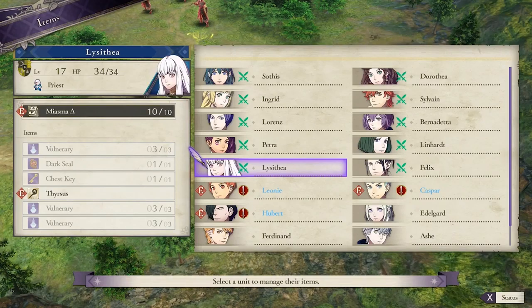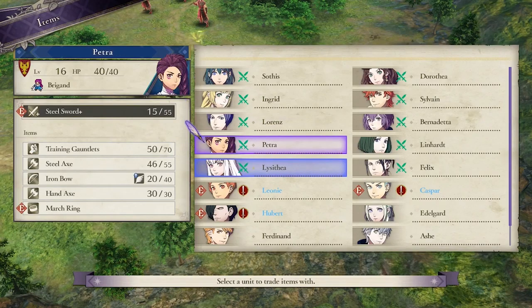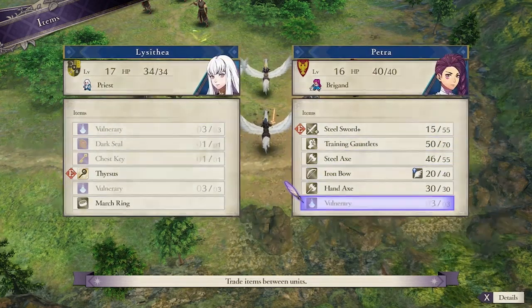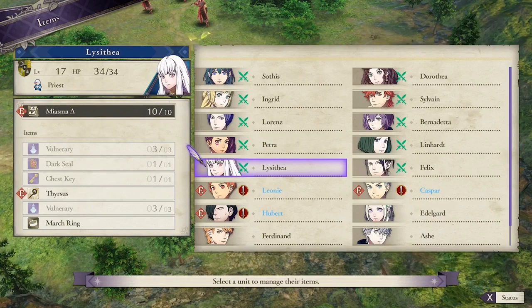Hello friends, today we're going to be going over two advanced tactics that can be used in Fire Emblem Three Houses. These will be some exploits that the game does not teach you, so let's get started.